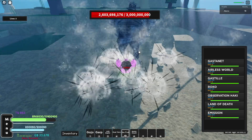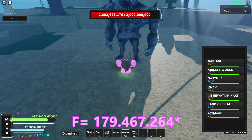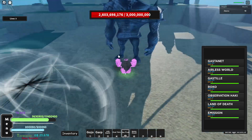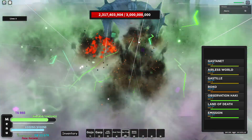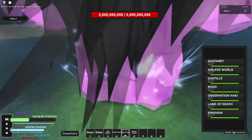The Roko did 179 million, 476 thousand, 264 damage. That is pretty good. The best part about this is the moves are on such short cooldown you can just keep on spamming them.